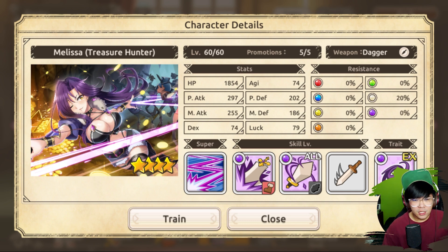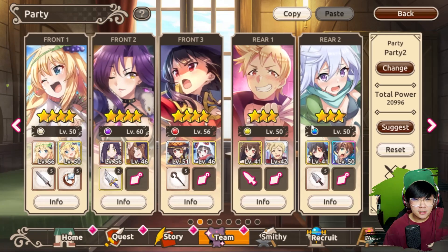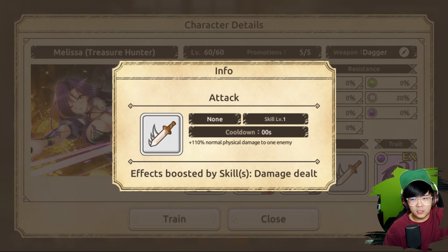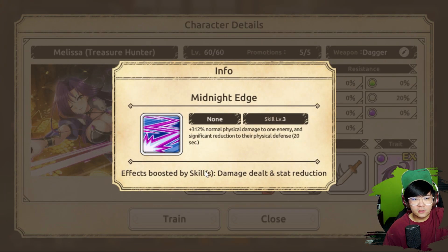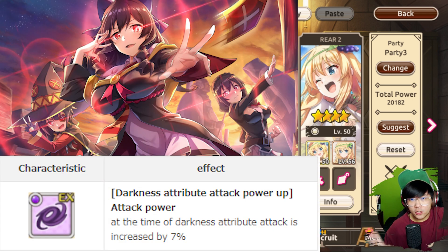Next up, you might want to pair her with Avid Eater — in JP they call her Pizza Iris because there's a pizza there. Go read her story, she's actually really cute. And also 3-star Dust. In my opinion, the physical attack passive gives a bit more because Melissa is considered physical — it's nothing to do with the dark element. And even her ult, even though it looks purple, it says normal physical damage. So the physical attack will give Melissa more damage. And 4-star Arue, best bot, she actually gives a dark element boost.